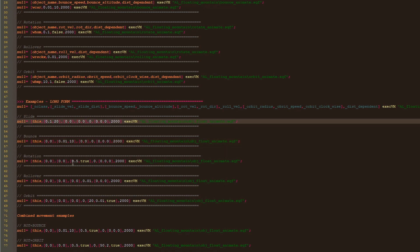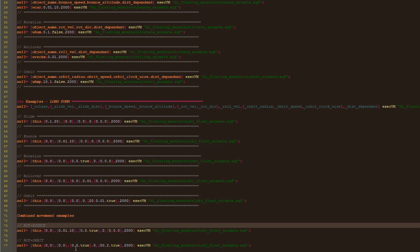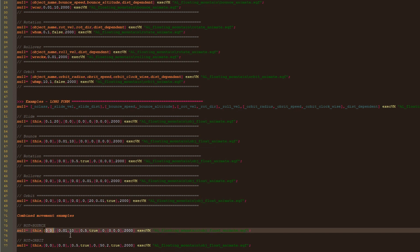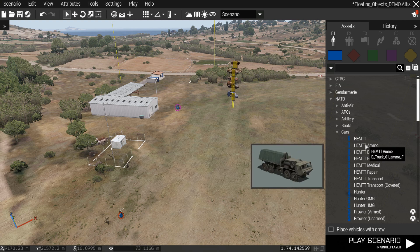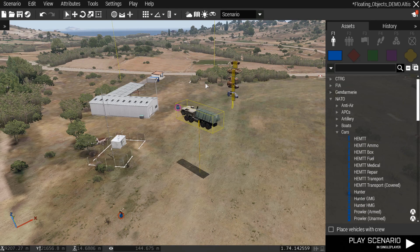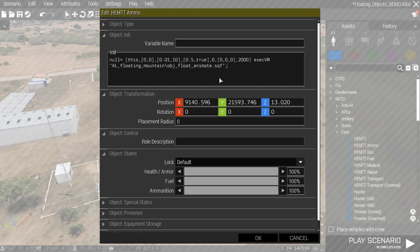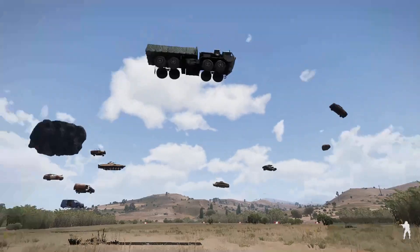If you want the object to have a more complex movement, you simply tweak the values for each movement like I did in these examples. For instance here we have an object which will rotate and bounce at the same time — for each movement we have an array with its own parameters, and for clarity I made all parameters zero for movements I don't want. To demonstrate, I will copy this line, open Arma, place an object, set an altitude — remember that bouncing will happen below and above the initial position of the object, and this is true for all movements. Place the line in the init field, set rotation to clockwise, and run. And this is it.